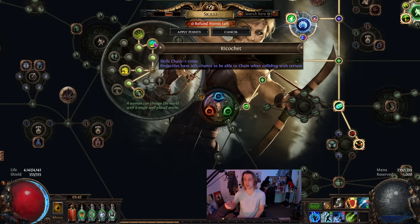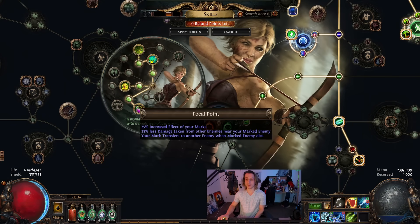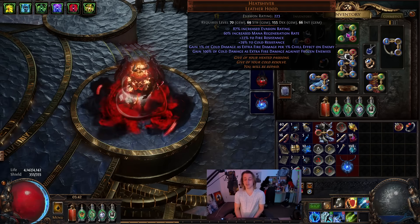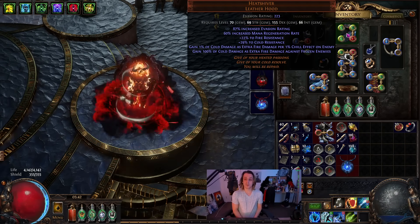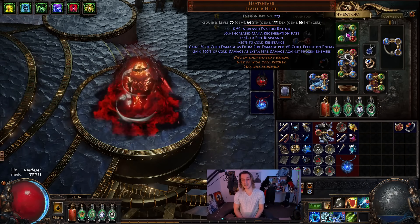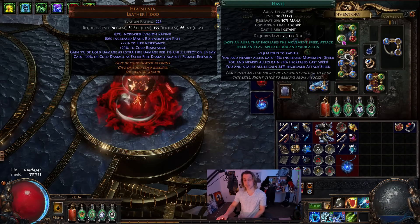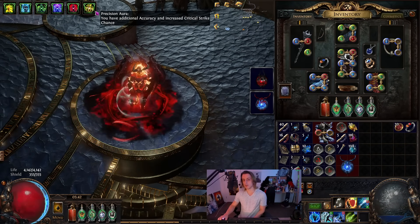Chain does lower your damage by a bit. Over here we've got two extra proj and Focal Point. My Ascendancy order was Focal Point first, then Chain, then extra proj. I then picked up a Heat Shiver at like level 70 — prior to that I didn't have one and you don't really need one. You can just go pure cold like I did the first time I played Ice Spear. The Heat Shiver gives you 100% of cold as fire against anything frozen, which is pretty much everything, so it's pretty useful and that is what gives you Trinity. We then have Herald of Ice, Faster Attacks, and Shield Charge, and I'm running Haste — so my aura setup is Haste, Herald of Ice, high level Clarity, and then low level Precision and Vitality.